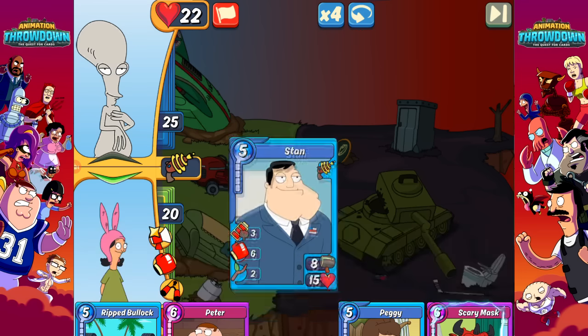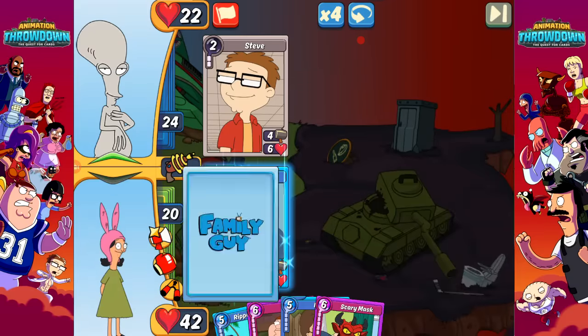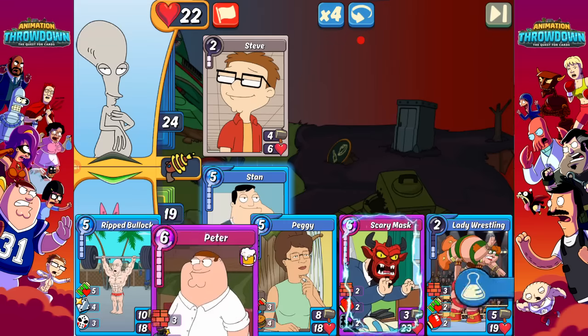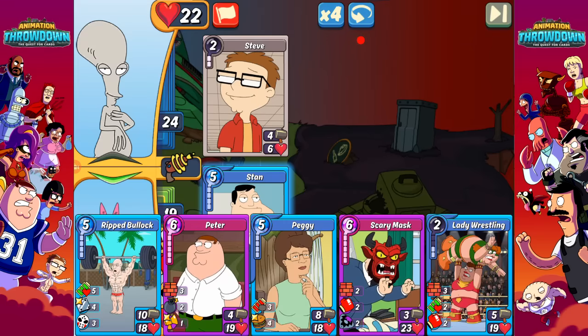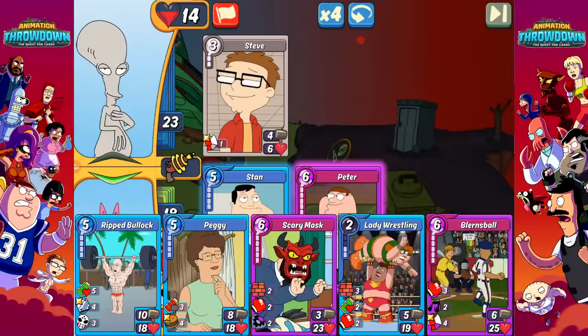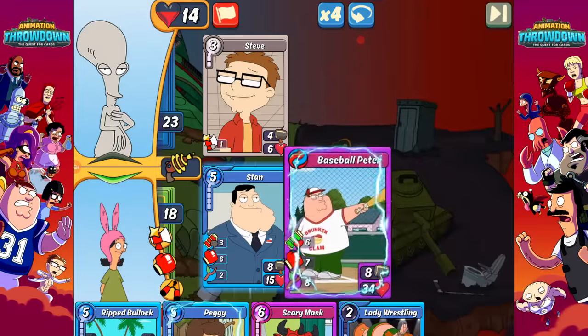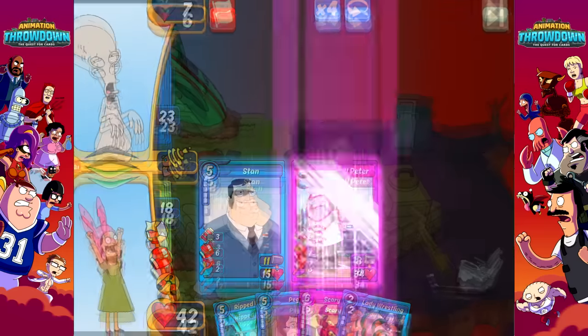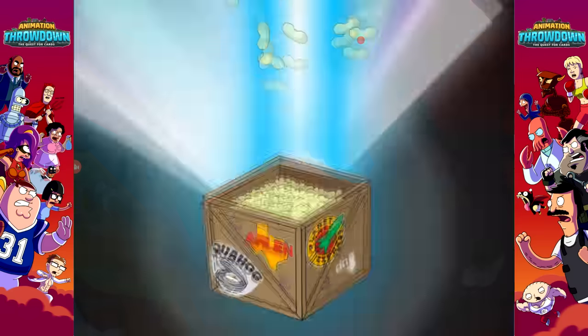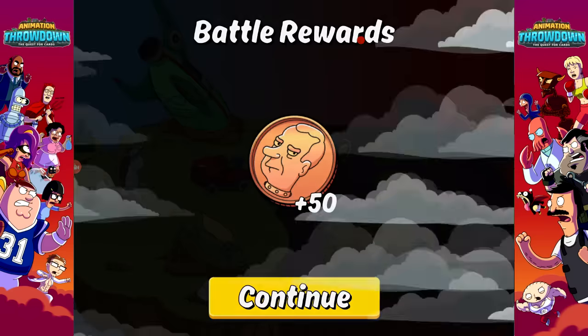What we want is cards like Stan, who has a punch that can take out that first card pretty easily. We'll throw down Peter with a bomb — let's start with Peter. We've kept the opponent at just one card, and now we'll get Peter with the baseball. Let's see how many points we actually get — 100! Okay, so that's 100 points, and we kept the opponent to just one card on the field.